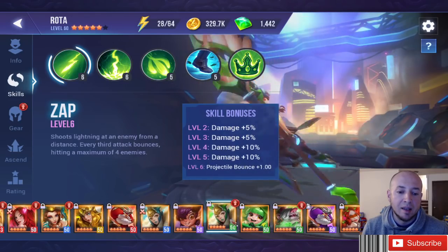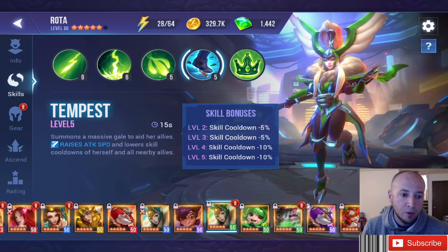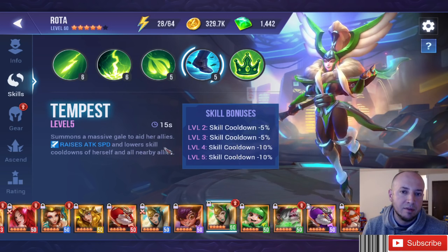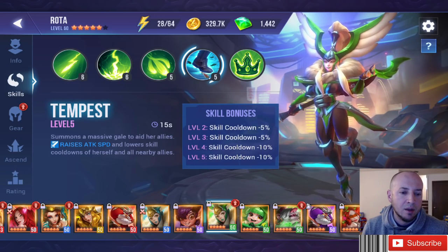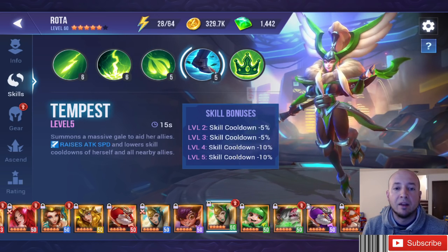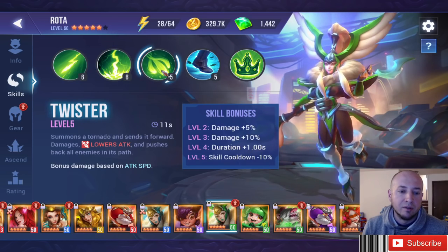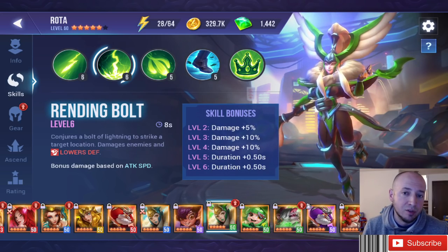Rota can be great on Adept — with her fourth skill lowering the cooldowns of herself and all allies, that's going to be huge. This might be fixed in the patch so she doesn't lower her own skill cooldown, but be aware of that. In any case, she'll be using her skills more and lowering cooldowns of all allies. If you build her like a nuke with an Adept set, it could be very beneficial for an arena team.